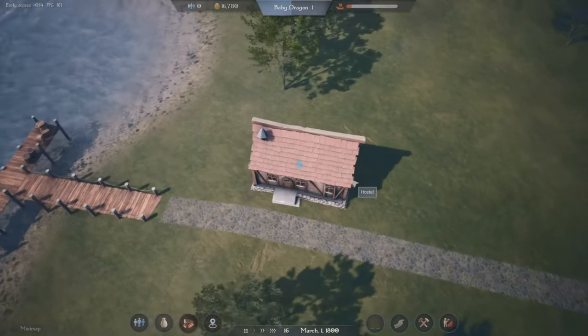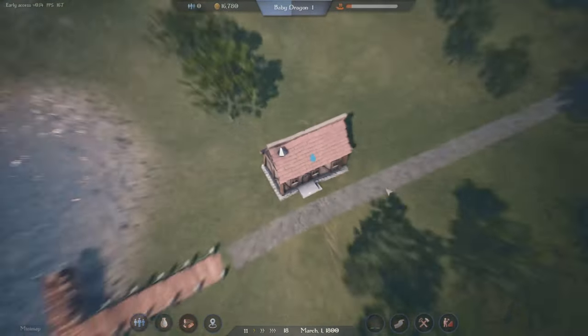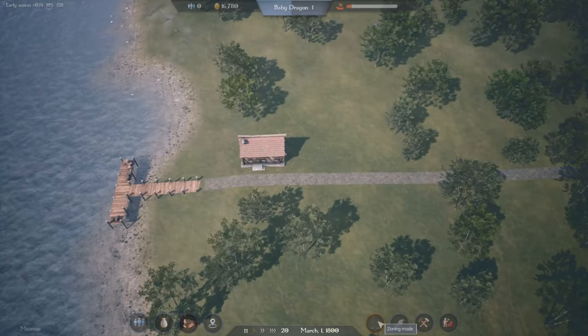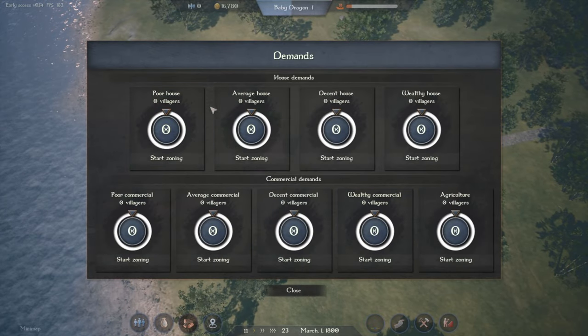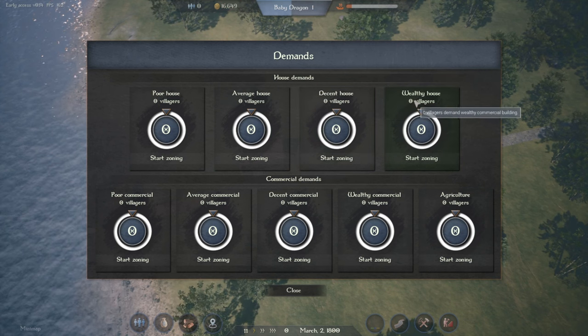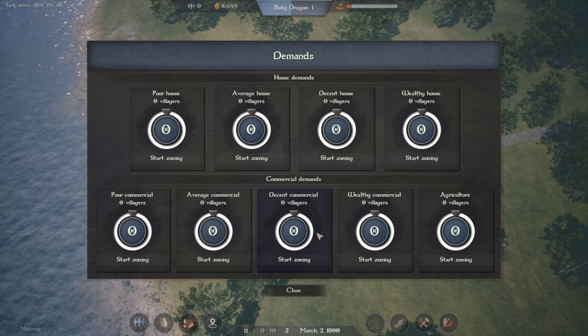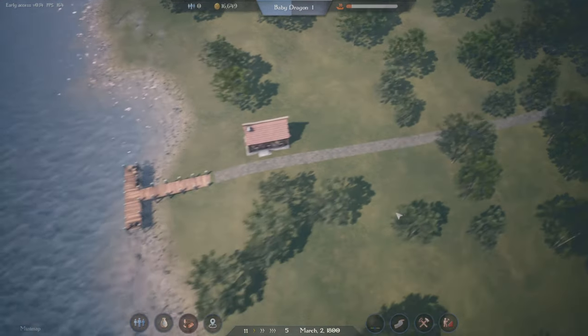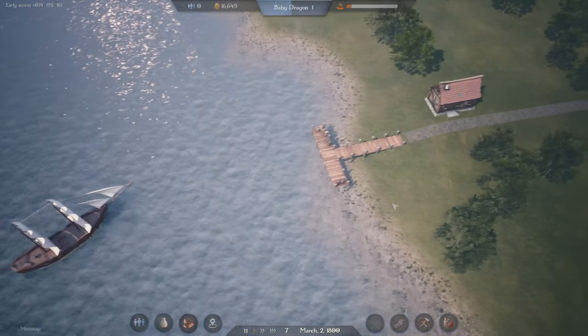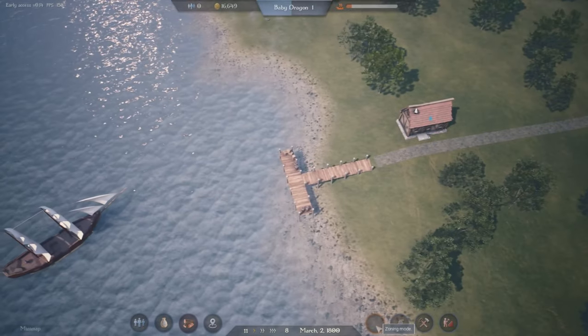Once we resume the simulation we should have some ships coming soon. The art style of the game I really like - it's nice and peaceful, and the houses look super cute. Let's look at the zoning mode: we have poor, average, decent, and wealthy tiers for residential and commercial zones. Agriculture currently only has one option, but it is still in development, so that's fine.